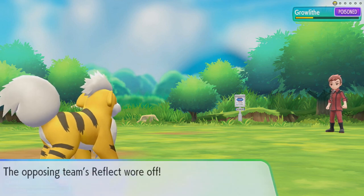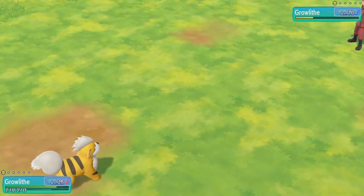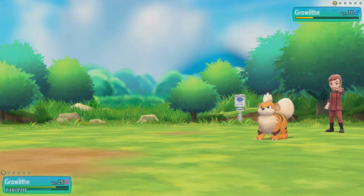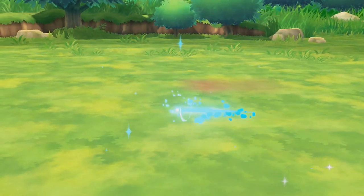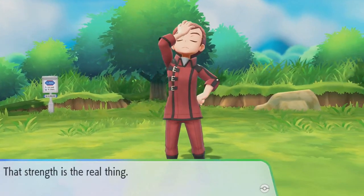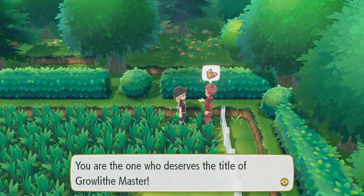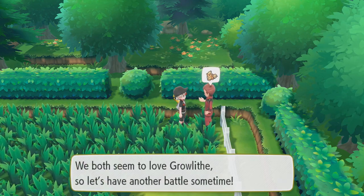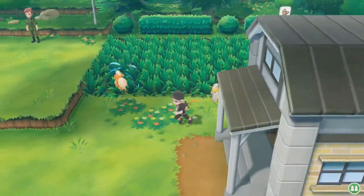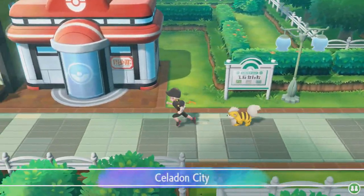This turn, what we are going to do — both of our Reflects wear off — we are going to Dig, because that will make it so this Growlithe doesn't hit us. And using a level 25 Growlithe, we have defeated this level 70 Growlithe Master Trainer right there. Incredibly easy. Love this strategy. Love Awakened Values in Pokemon Let's Go. This isn't the first time I've done this — it's exactly the same way I defeated the Nidoran Male, Nidorino, and Nidoking Master Trainers with much lower leveled Pokemon. Nidoran Male in particular, I was only like level 30.